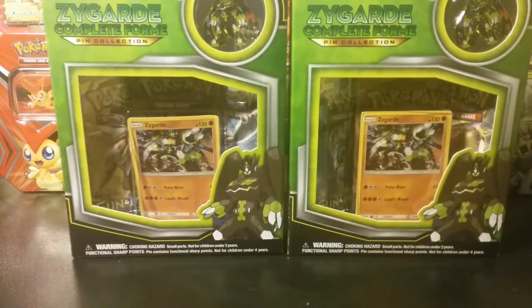Our point system for the Sun and Moon half is going to be a points battle this time. Reverse rare is one point, a holo is two points, a GX is three points, full arts are four points, rainbow rares are five points, and secret rares are six points. So without any further delay, we shall be opening these up.